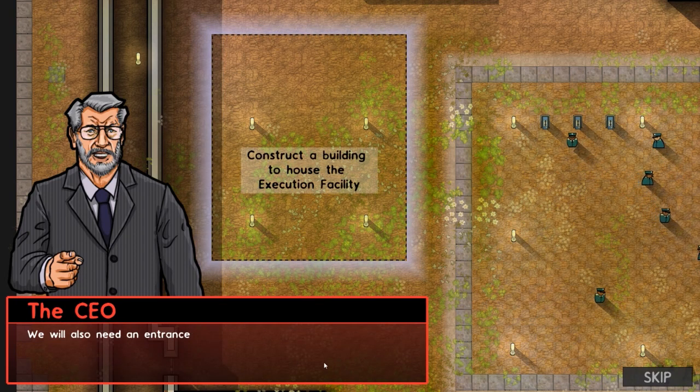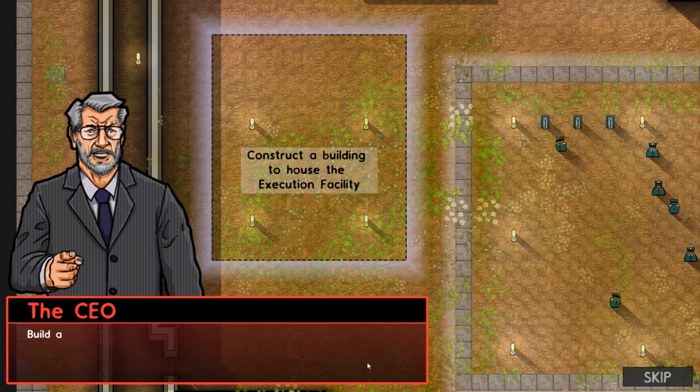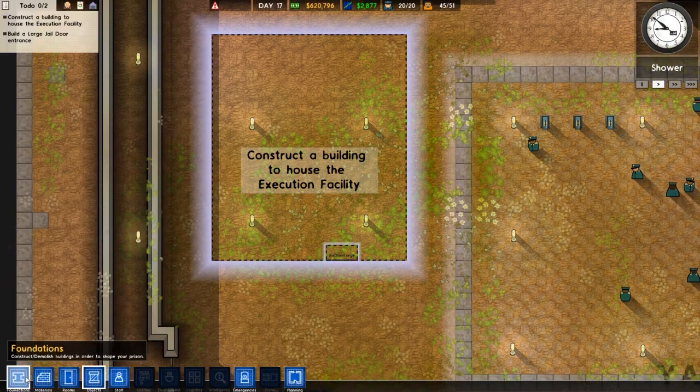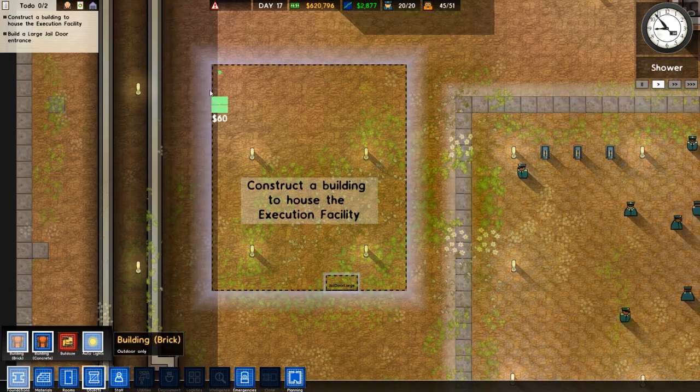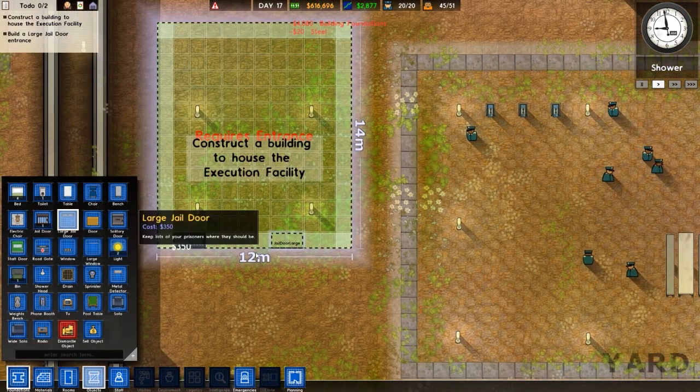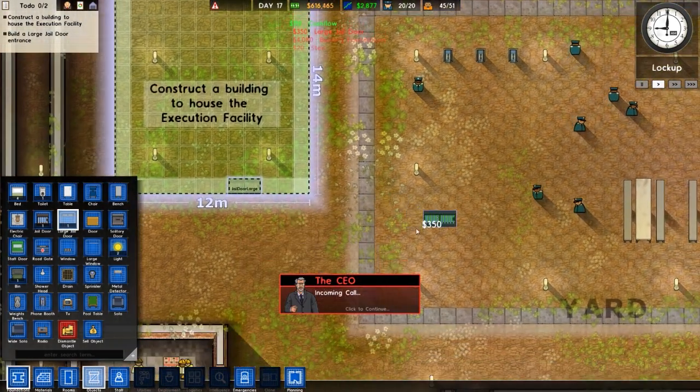Construct a building here and build a large door onto the south wall. So let's go to building brick — clicky clicky draggy draggy. As I said it's basically a tutorial list but we know what we're doing. Let's just click there and there — that's all done. Incoming call again. Your workmen are responsible for construction of buildings. They collect steel and concrete from the storeroom and take it to the construction site.